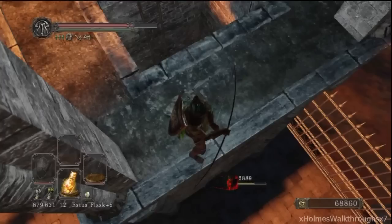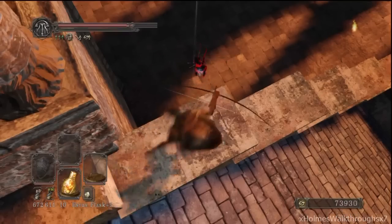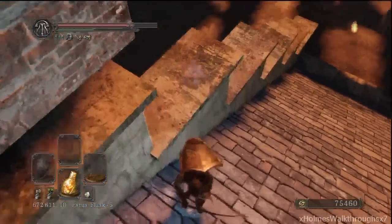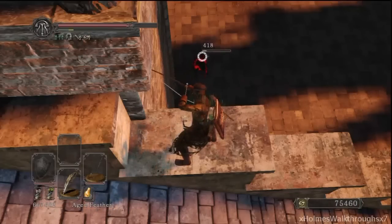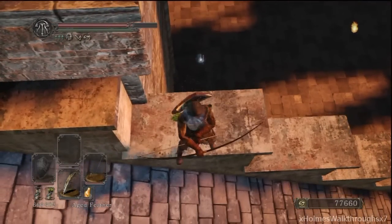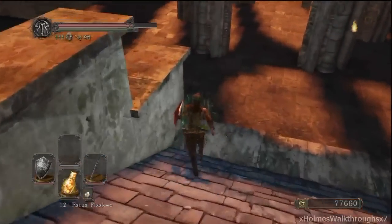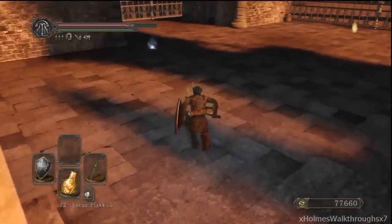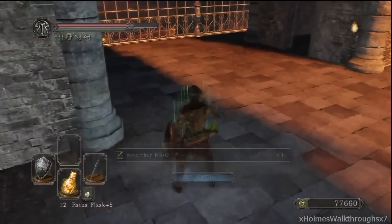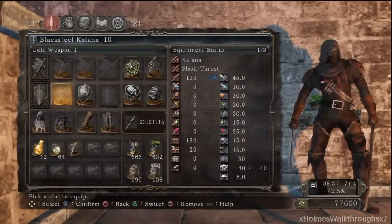I've gotten his helmet, the Mad Warrior set, and yeah, this is also the guy that drops it. After eventually, a million tries later, he will drop an item — and there it is. I have a Golden Serpent Ring Plus Two, a Traveling Merchant Hat, and the Prisoner's Cloth on, so it boosts up my item discovery by quite a bit.